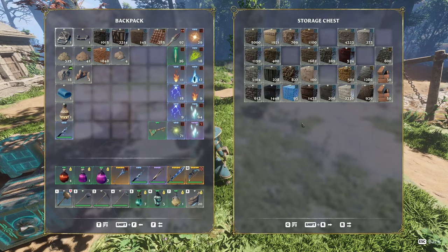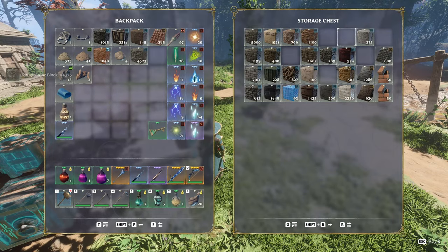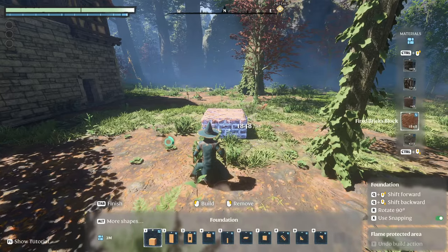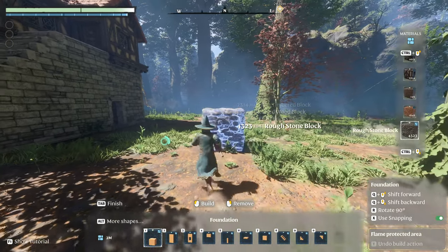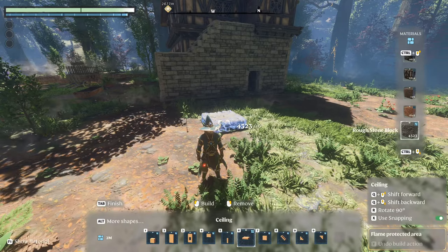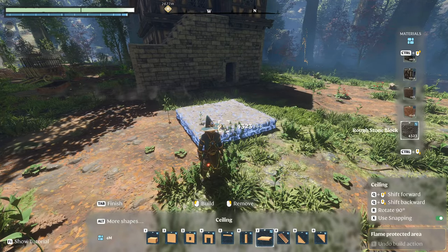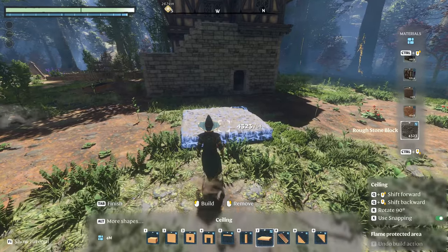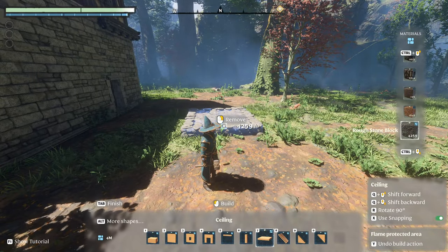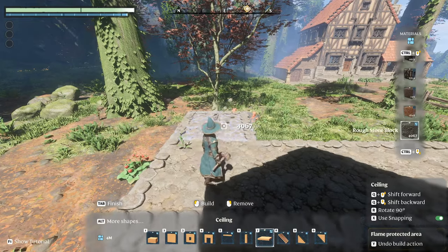I'm thinking I'll use rough stone blocks as the foundation — I like using those as the base layer. Where are my rough stone blocks? I've got so many different blocks now, easy to misplace stuff. I've got every block bar one — the ectoplasm ones — haven't done the Hollow Hall for those yet. Right, where do we want this to start? Just slightly back from the alchemist's. I want the workshop to be three back, two along.